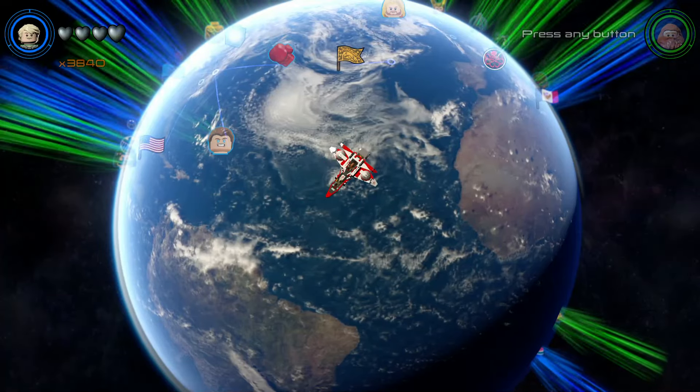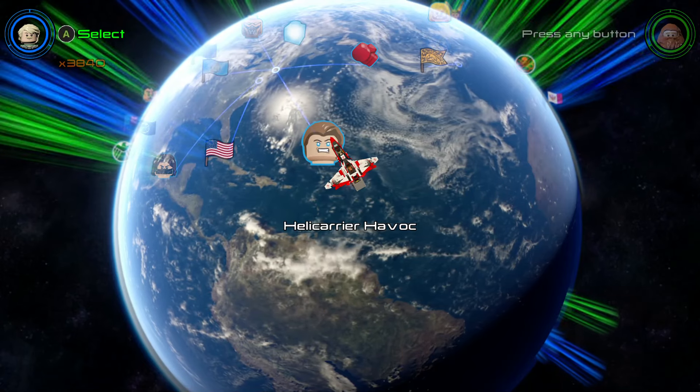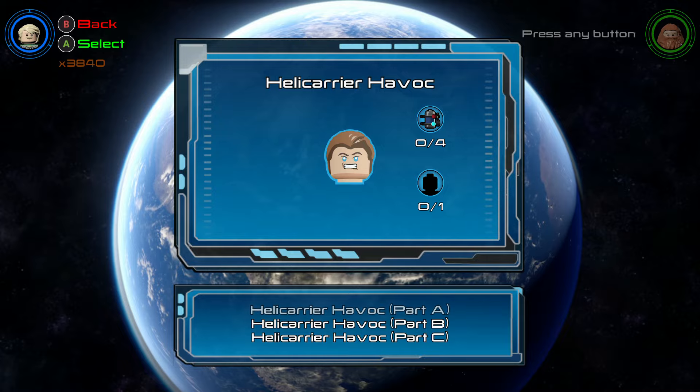So the first thing you want to do is go to space and go over to this little head. It's called Hell Carrier Havoc is where we're going, and we're going to do free play, and we're going to Part A.